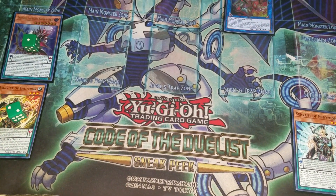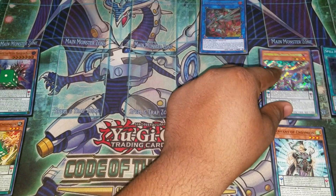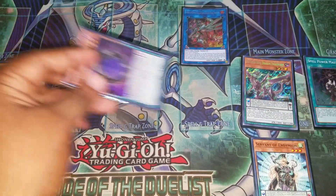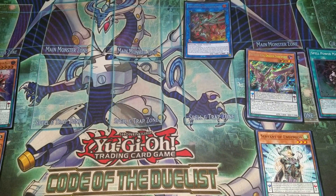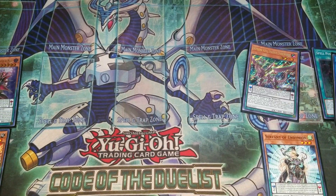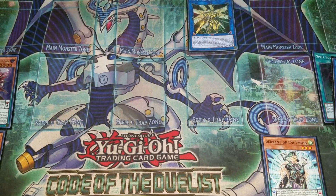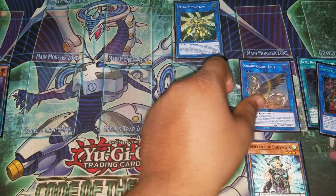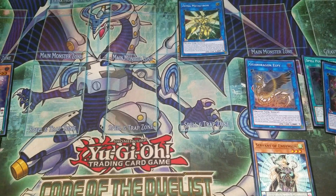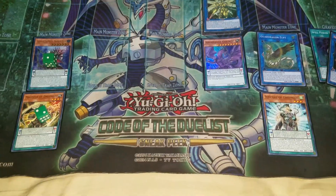Put Servant in scale — that's two counters. Now I'm going to pendulum summon: Darkworm here, Gate Zero here. I'm going to link summon into my Zephyra Megatron, and this is going to go into our LP. And from there, I'm going to summon my Goliath. Ending the board here.